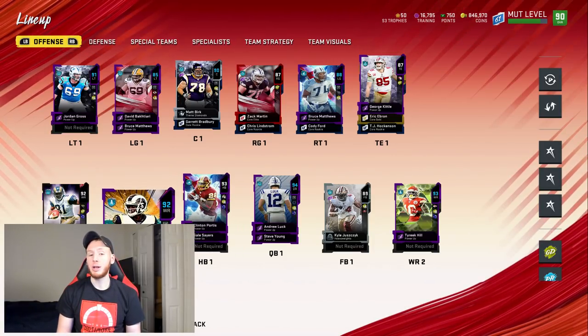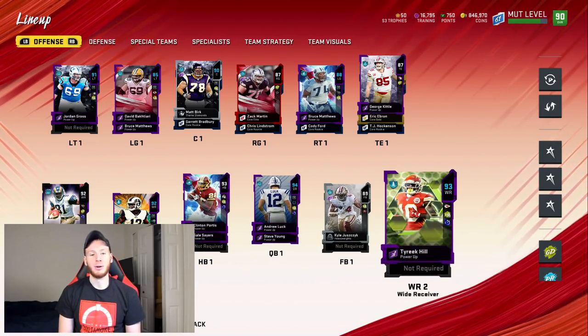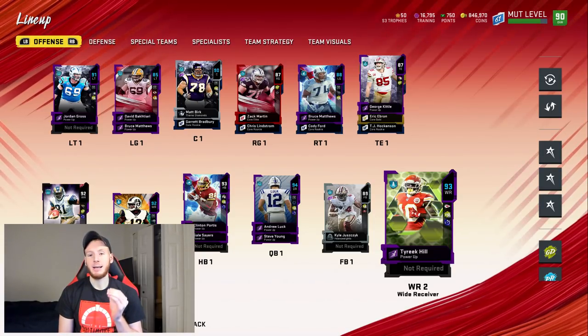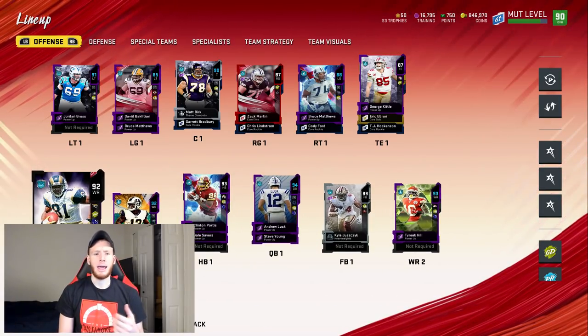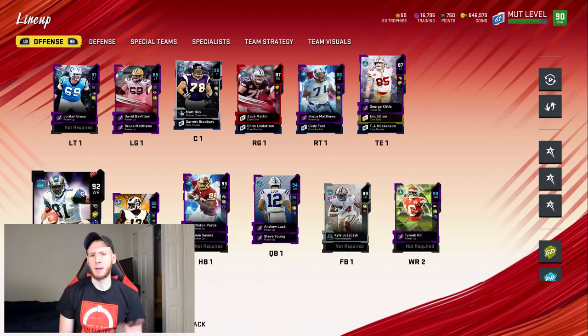At wide receiver, we're pretty juiced. We have Torry Holt, Brandon Cooks, and the goon himself, Tyreek Hill. At the outside, I have Tyreek Hill and Brandon Cooks — great speed, great deep route running. That's what I want for my crossing routes. And Torry Holt is a little bit more of a route-running position. I still like having speed, so Torry Holt is a really good option for that.